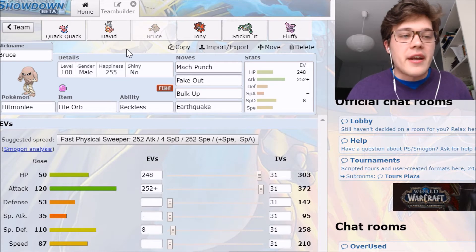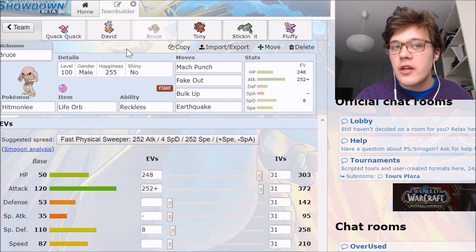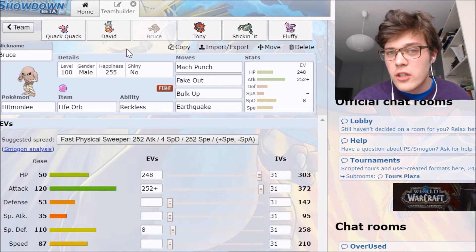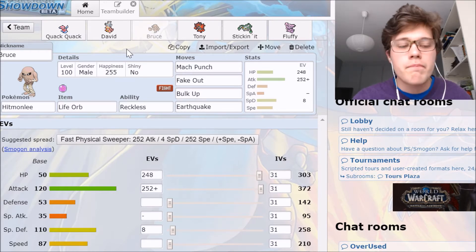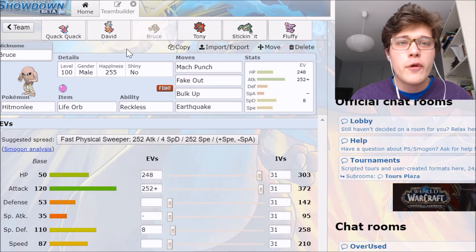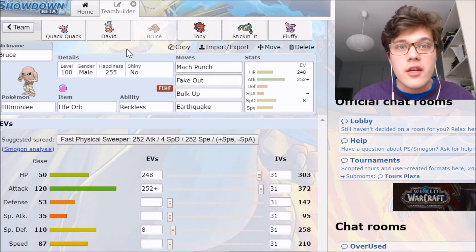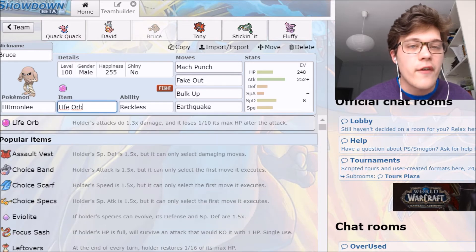Being our third pick, we have Bruce the Hitmonlee. Looking at his team, he has some mons that really don't want to take a hit from Hitmonlee — Lycanroc Dusk, Seismitoad, Skuntank, Miltank, and just a bunch of things Hitmonlee can be good against. He does have some decent speed but it's not too great, so we can use Trick Room. Even if we don't manage to set up Trick Room, Hitmonlee has decent speed independently, so I can run this thing without Trick Room — which is something you need in a Trick Room team. You can't just base your team on Trick Room; you need something that works outside it too.